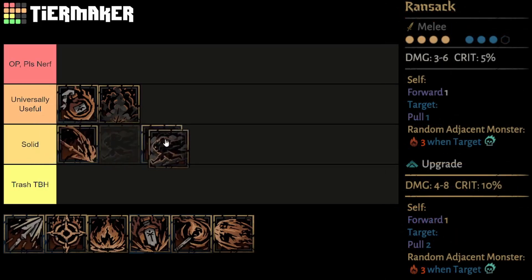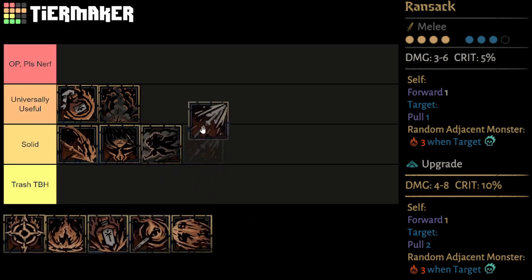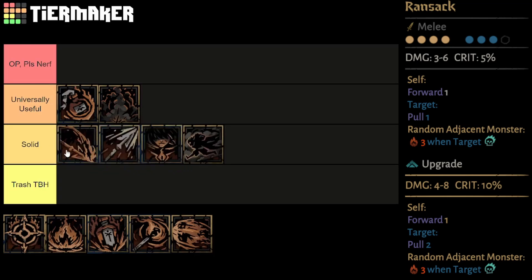Ransack is a melee single target attack usable from any rank to the front 3 ranks, doing 3 to 6 damage — 4 to 8 on upgrade. It both moves the Runaway forward and moves the enemy forward, pulling 2 ranks on upgrade. On combo, it will apply a 3-point burn to a random adjacent enemy. This is obviously a staple for movement builds and movement teams, though those are suboptimal for this class. It does okay but not great damage, and the pull isn't as exciting as other movement abilities in this game. It's really only equipped in niche scenarios outside of the optimal Runaway setups, but certainly isn't a bad move. I'd say it has more utility than Searing Strike, fitting in the solid tier right in front of that.